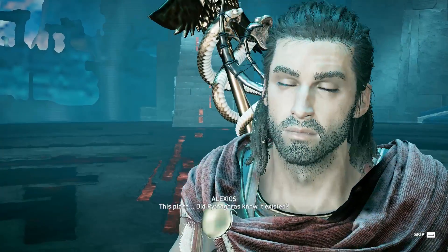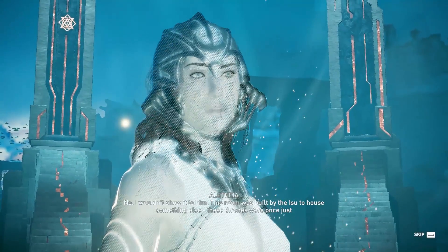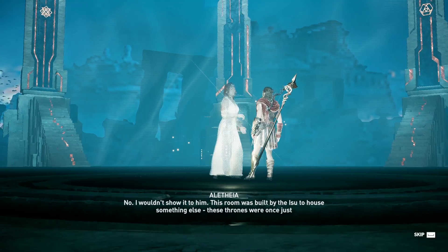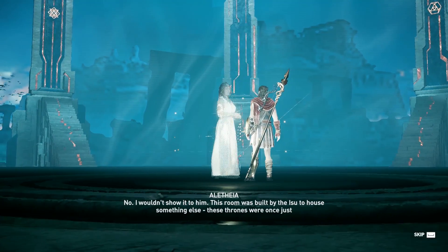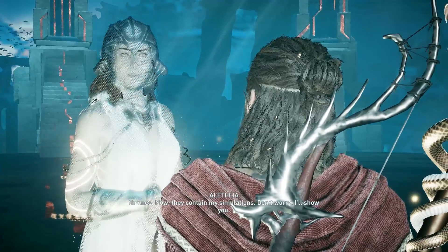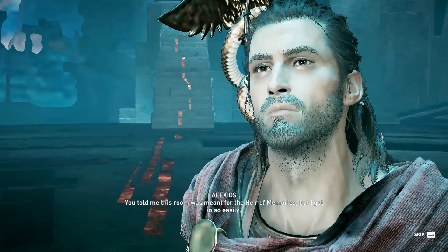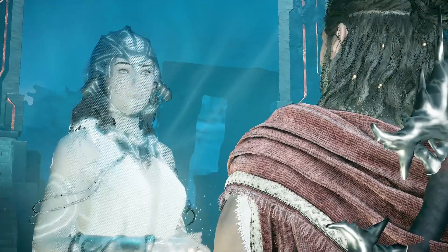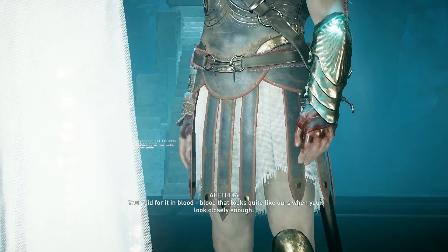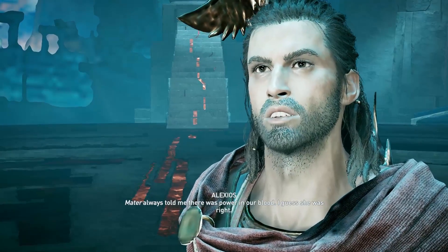We'll ask him anyways. Did Pythagoras know it existed? No, I wouldn't show it to him. This room was built by the beast to house something else. These thrones were once just thrones — now they contain my simulations. Don't worry, I'll show you. You told me this room was meant for the heir of memories, but I got in so easily. You paid for it in blood — blood that looks quite like ours when you look closely, Leila. Mother always told me there was power in our blood. I guess she was right.